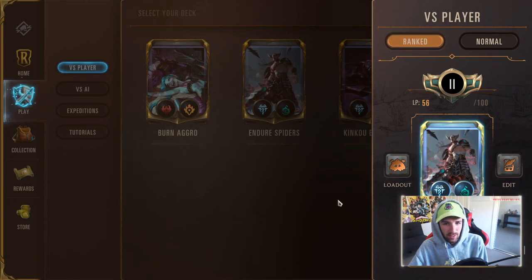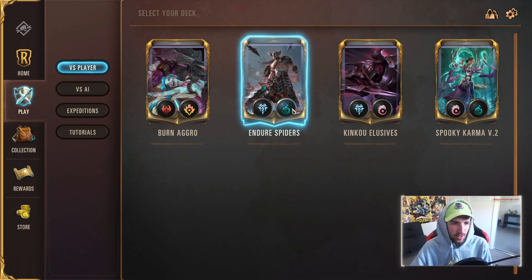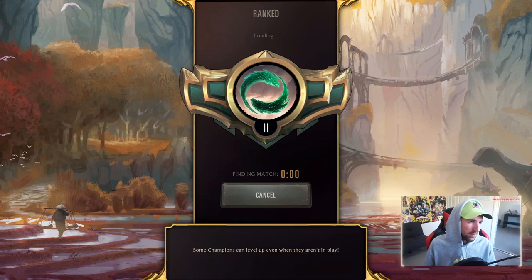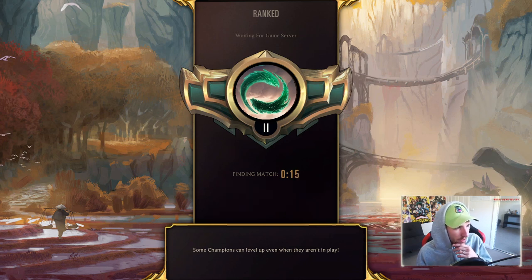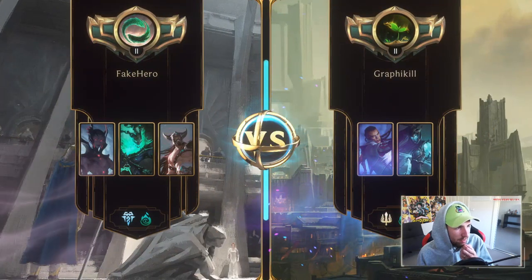I think aggressive decks aren't going to look the same in the future. It may also just be because of how they have to be played. I feel like playing aggressive decks in this game is super hard, and playing mid-range decks is kind of easy. Endure Spiders is probably more of a mid-range deck than an aggressive or control deck, because They Who Endure is a big part of the deck — and that's definitely a mid-range minion.